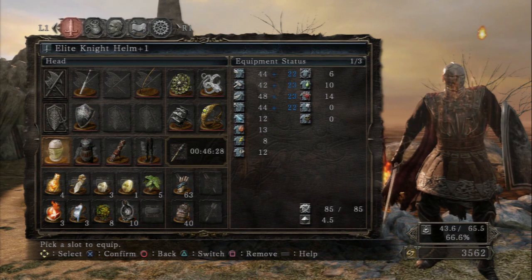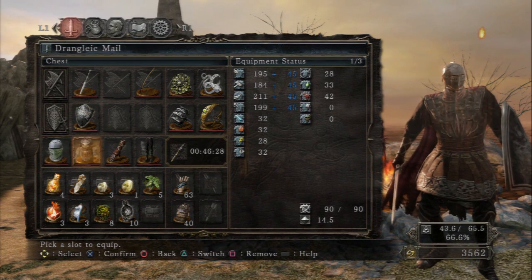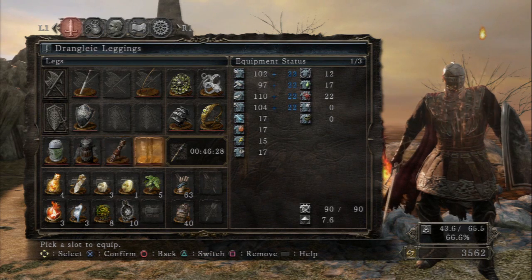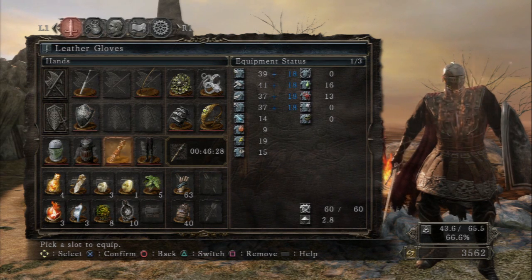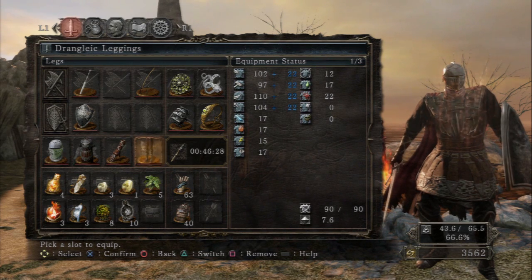I have my Elite Knight helmet, the Drangleic mail, leather gloves because they're light, and the Drangleic leggings. If you hit 70 equip burden that is your maximum to do the fast roll — if you go even 0.01 over 70 you start fat rolling and it's bad. You need torches for this place — I cannot stress that enough. We've got 46 minutes and 28 seconds of torch, which will be plenty.